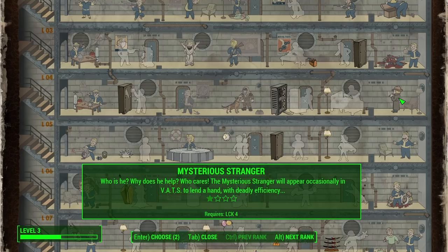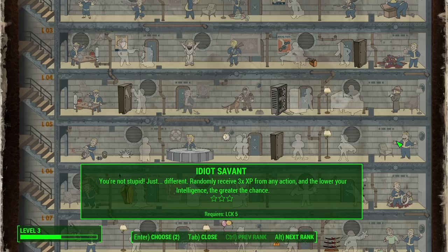The fourth one is Mysterious Stranger. 'Who is he? Why does he help? Who cares?' The Mysterious Stranger will occasionally appear in VATS and finish off enemies with deadly efficiency. I like that — we could do that and pretend it's the spirit of Nate watching over us. That makes me actually kind of like it a lot, stylistically.